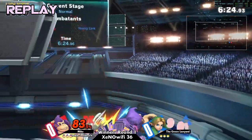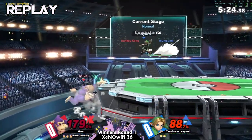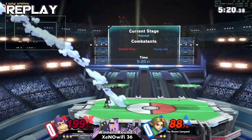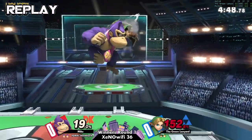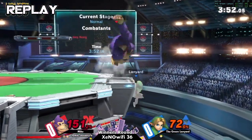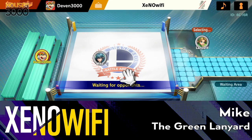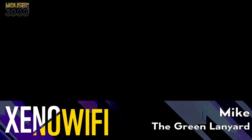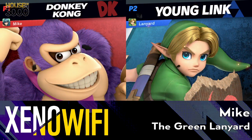I want to see Lanyard try to play a little more patient, but also sit shield less, because DK is one of those characters with super good highs and super bad lows. He is awful when he's being edgeguarded, but he also has some of the best tools to take advantage of that against most characters. Green Lanyard kept sitting in shield, letting him get grabbed over and over, putting him in terrible positions. If Lanyard can be more mindful of which way DK is facing, he has very few good options running towards you — that's very important to remember.